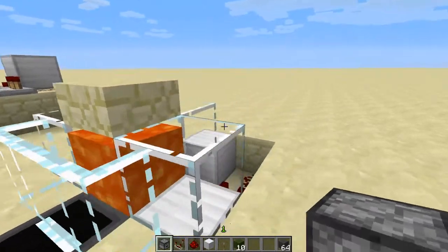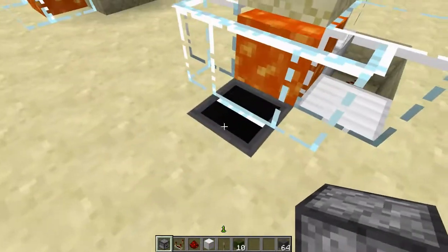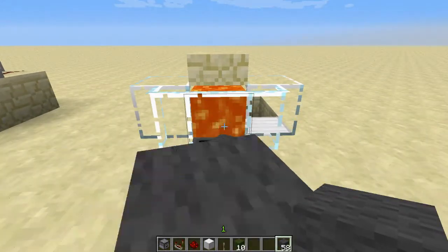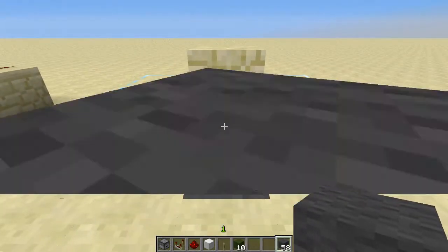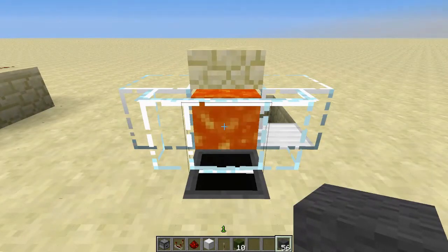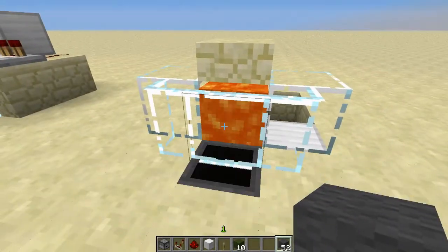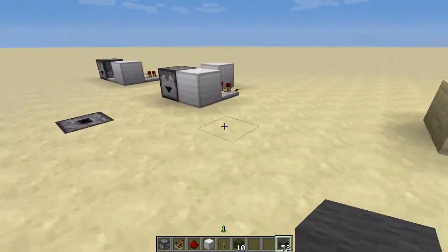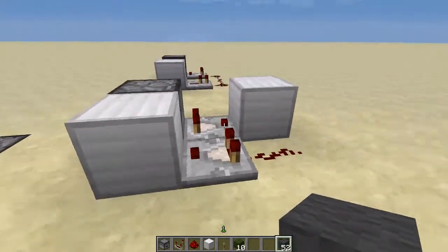This one is exactly the same design but with the dropper facing up, and a hopper into it. You can just throw stuff at the glass — you have to actually hit the hopper — and it gets dispensed up into the lava. Another simple design but slightly more compact and using slightly fewer resources. Thanks for watching.